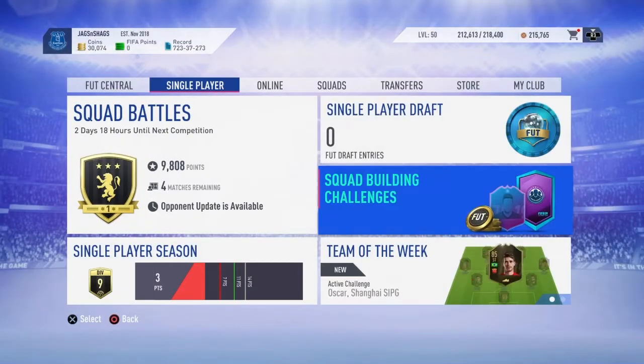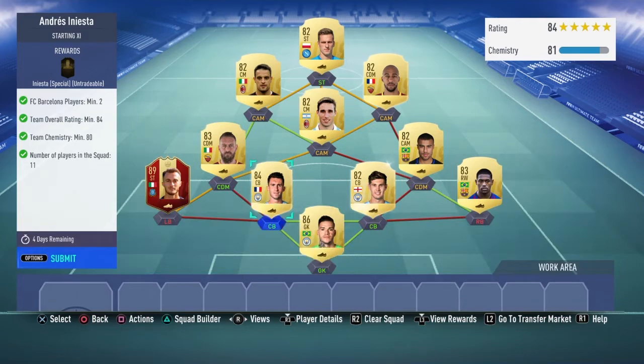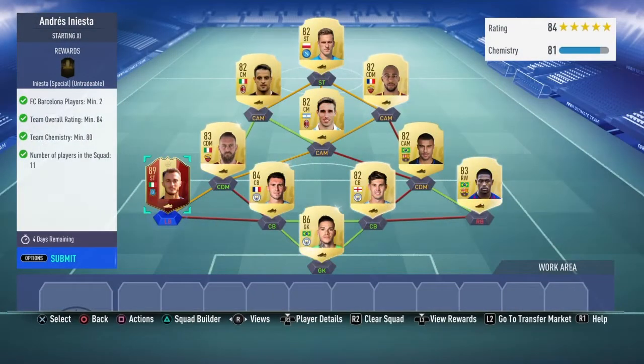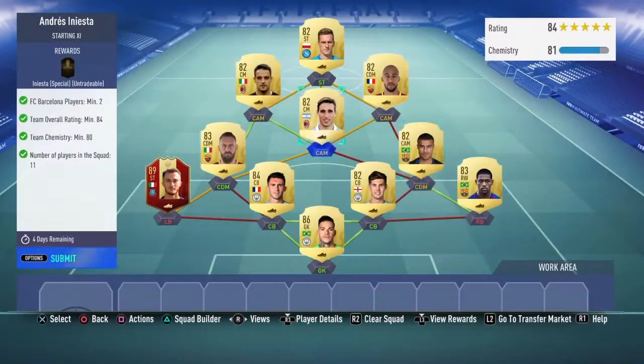Could buy him back depending on what we're going to pack. First of all, we've got to complete this Iniesta because he's going into the SBC. This is what I've used — obviously we got him from our rewards. I've had to buy Edison, 17K, and Dorosu, so about 20K total.